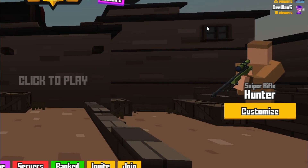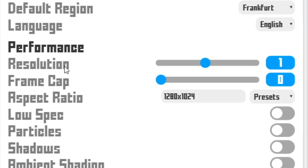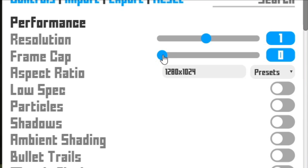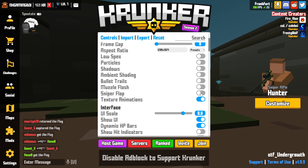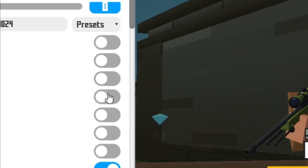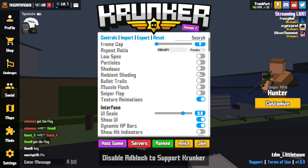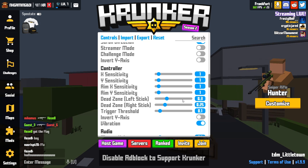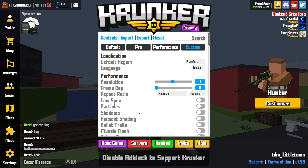First of all, with your FPS you may have something wrong in your settings. You need to put your resolution up to 1 or 0.8 — it will help a little bit. Set your frame cap to zero, because if you cap it, it's going to go a lot lower. Turn off every single setting except texture animation. A lot of these are useless or make the game look worse — for example, shading makes it a lot darker and you can't spot people as easily.